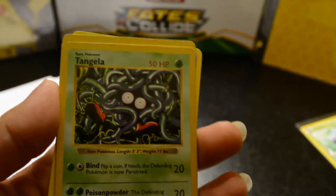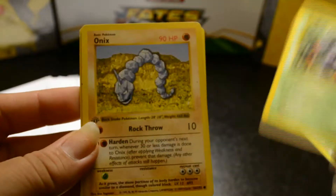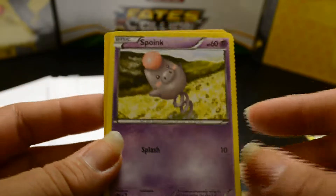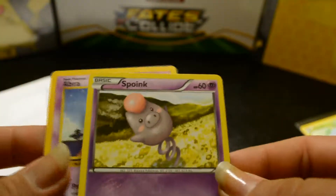Oh, here's the shadowless ones. I don't think the person who sold these knew what she had. Here's a shadowless Tangela and a shadowless Onyx. And then these two came with it — Spoink, I've got it, and Abra, I've got it. But these two are what I was after.